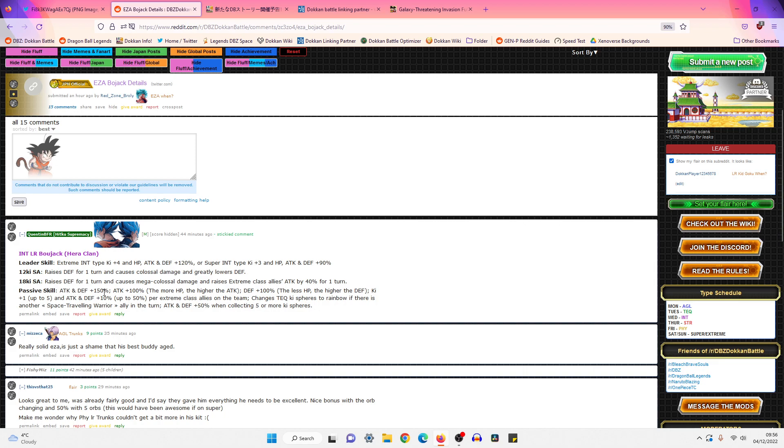Passive Skill: Attack and Defense +150%. He gets +100% Attack the more HP remaining — the higher the HP, the higher the Attack. Defense +100% the less HP — the lower the HP, the higher the Defense. Ki +1 up to 5, and Attack and Defense +10% up to 50%, per Extreme Class Ally on the team.